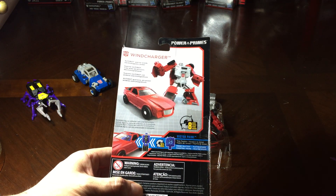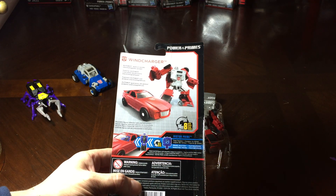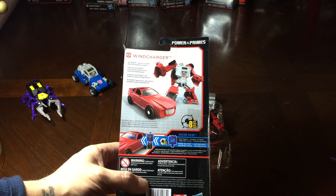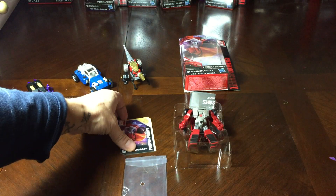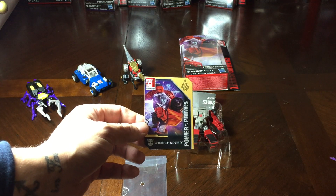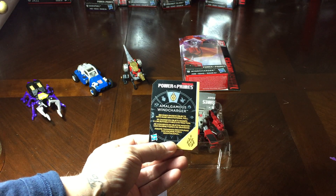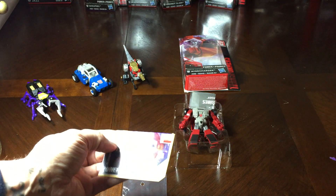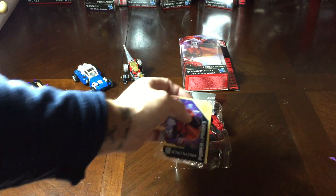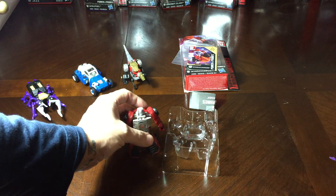So this is the box art — same as all, I'm not going to go through it over and over again. His Prime Master is the Time Traveler Vector Prime, so he can actually sit inside him, which is a little bit better than the Dinobot one from yesterday. His bio on the box reads: 'Autobot Warrior wields electromagnetic power.' Bios are a little bit small but that's okay. Looking at his card, it's got a yellow accent to it — kind of like a maize if you're a Michigan fan. The artwork on the front is really nice, and on the back it says 'Amalgamous Windcharger becomes massive objects with huge gravitational pull.' I don't know too much about that — maybe you guys can tell me in the comments — but that sounds pretty cool, though I'm not really sure how it relates to a smaller Legends class figure.